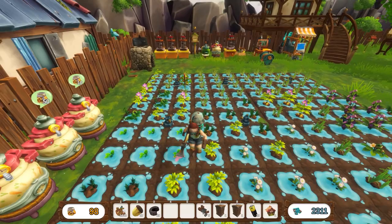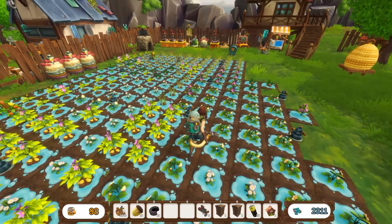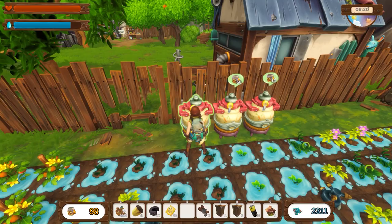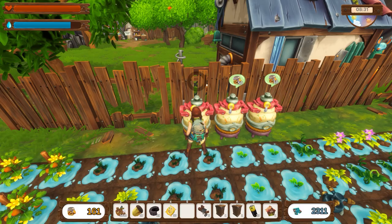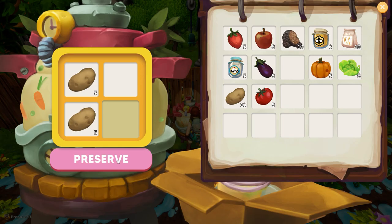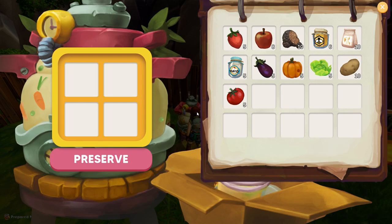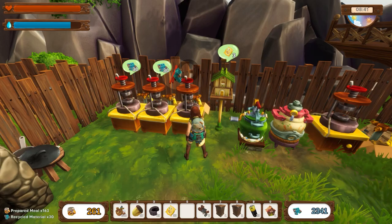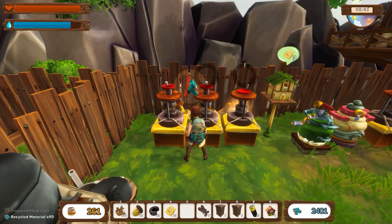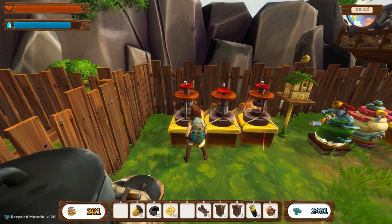Now how are we looking? Whoa hello. Let's get out of that mode. Preserve away. Okay preserve and we'll just take that and take that. That was a 261 - that's good. And then that whole pile, and there we go, we've cleared that out.